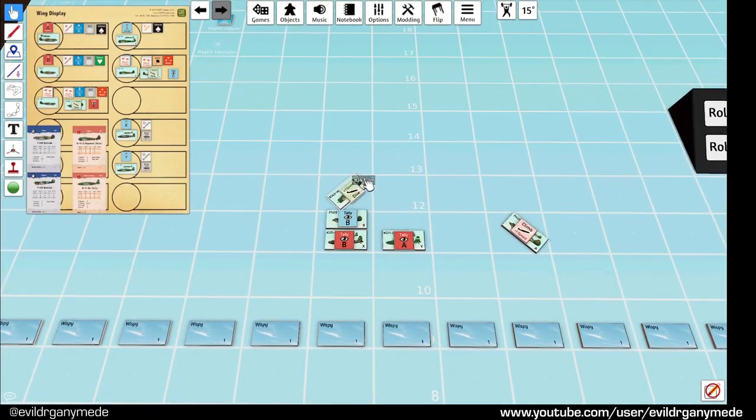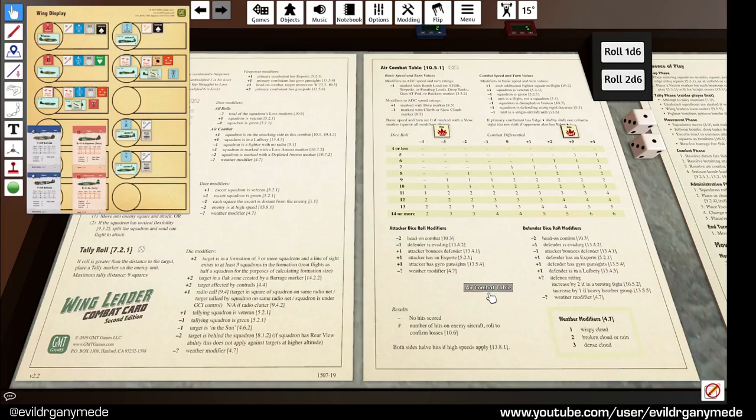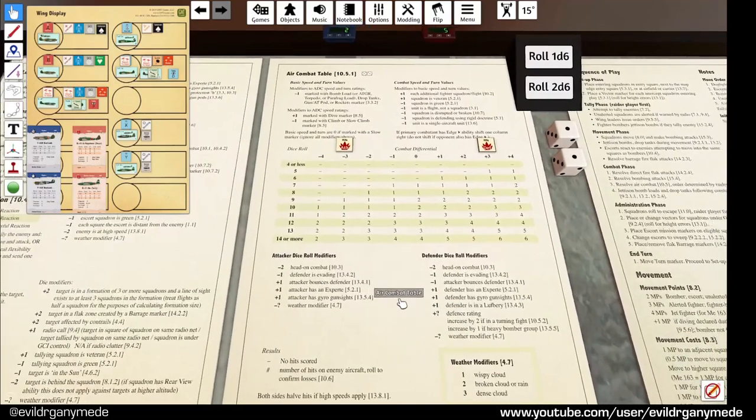This is not a bounce - even though the Hayabusas came from up out of the sun, they're not the attacker. A bounce only applies if the attacker bounces the defender, and that's not the case here. The attacker is the P40B. The P40Bs can't evade either because they're not the defenders, so it's just going to be a straight roll either way - nobody's got any modifiers on the actual die roll.